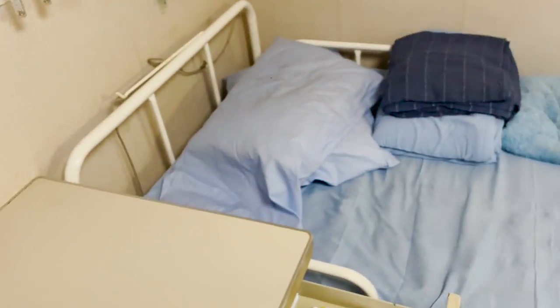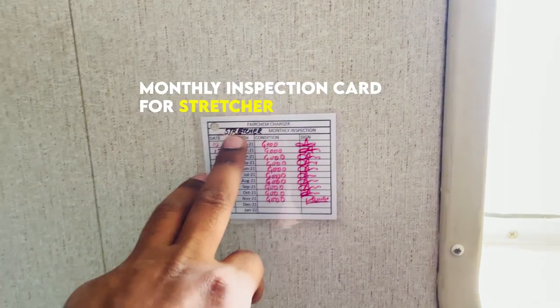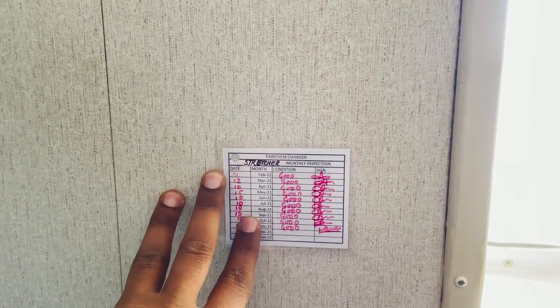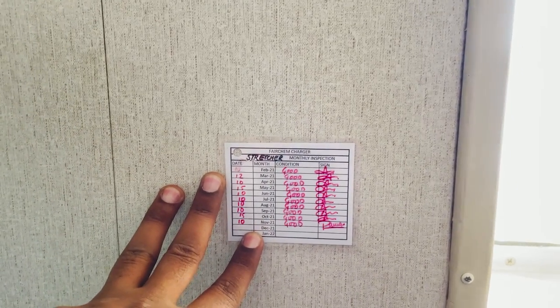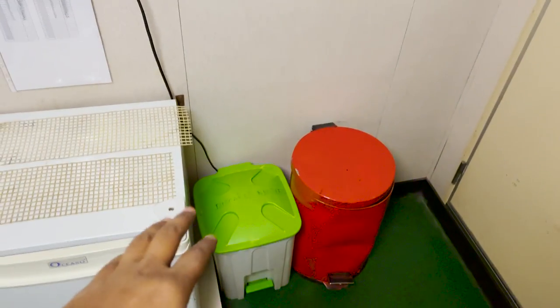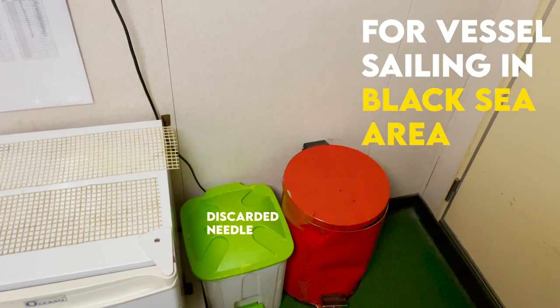There is a monthly inspection card for the stretcher. Every month you must inspect the stretcher, note down its condition, and sign the card. A permanent marker is required for this. If your vessel is expected to sail in the Black Sea area, make sure you have a separate garbage bin for discarded needles.